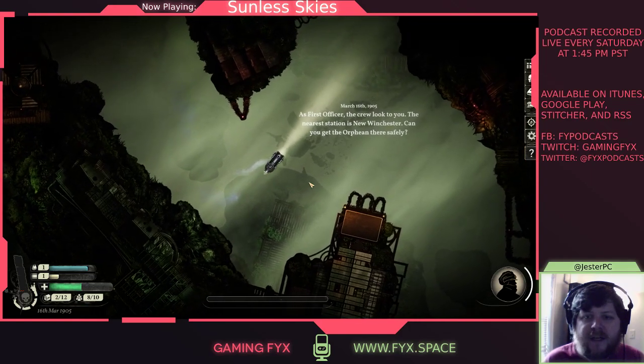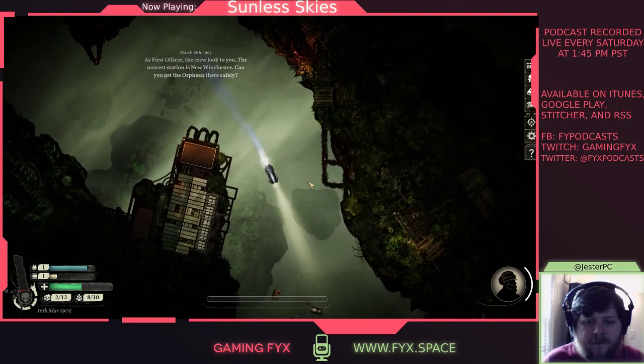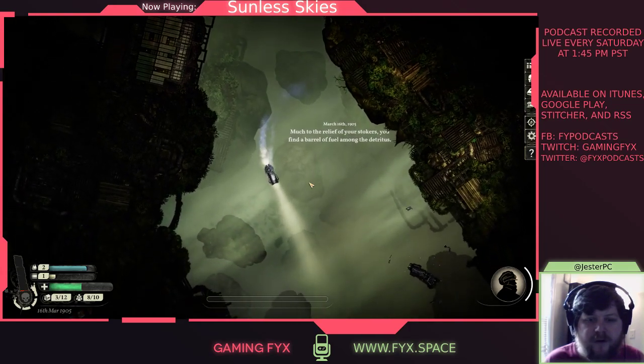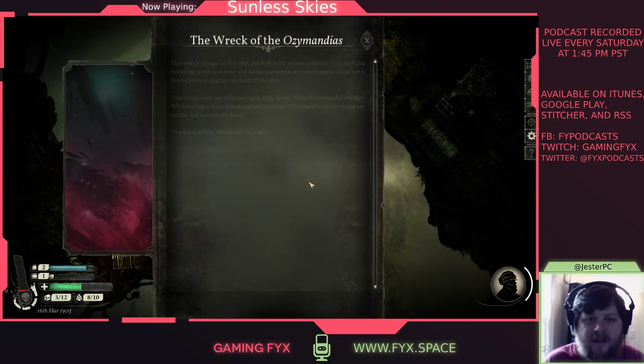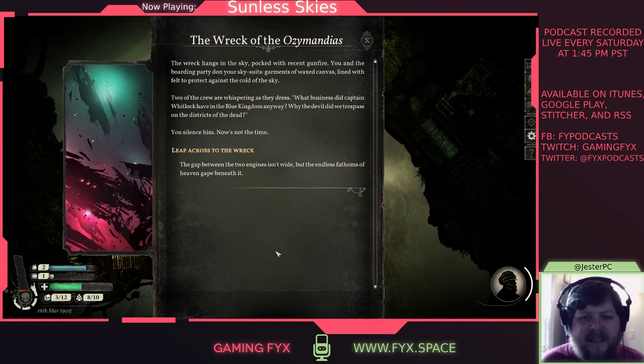"As First Officer, the crew look to you. The nearest station is New Winchester. Can you get the Orphean there safely?" We find a barrel of fuel among the supplies. A wreck drifts nearby — "The Wreck of the Ozymandias. The wreck hangs in the sky, pocked with recent gunfire. You and the boarding party don your skysuits, garments of wax canvas lined with felt to protect against the cold of the sky." Two crew members are whispering: "What business did Captain Whitlock have in the Blue Kingdom? Why did we trespass on the districts of the dead?" You silence him. Now's not the time.